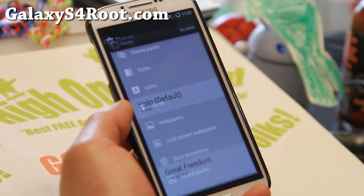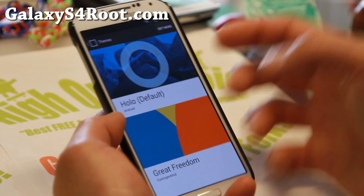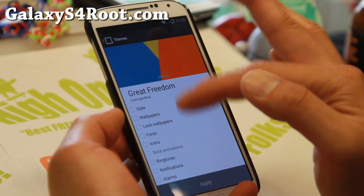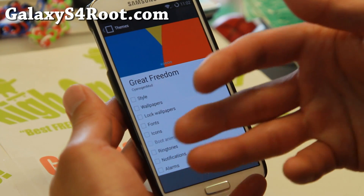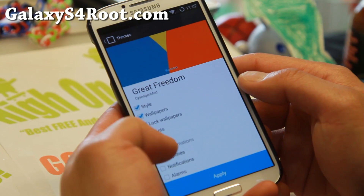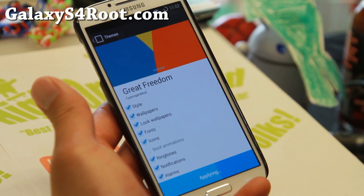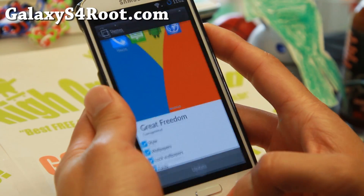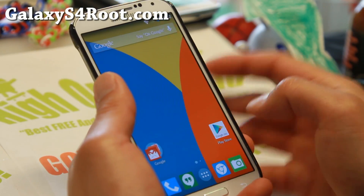Themes are sort of huge here — you can get a bunch of different themes with the latest CM11. It has its own theme engine where you can choose individual styles for every little section. You can change just the ringtone, just the icons, or change all of them when you download a theme. There aren't too many themes right now but it's still in development. Soon there should be a ton more themes, just like MyUI, and it might even be better than MyUI — wonderful news for those who love themes.